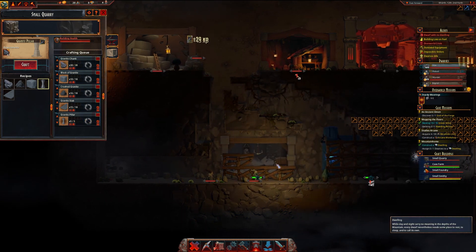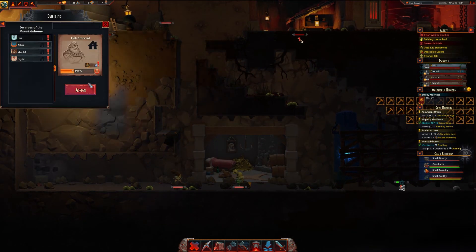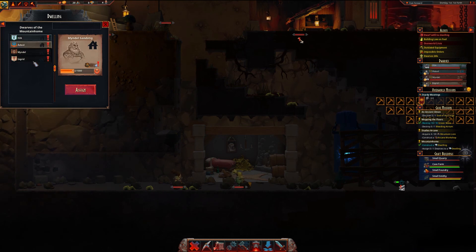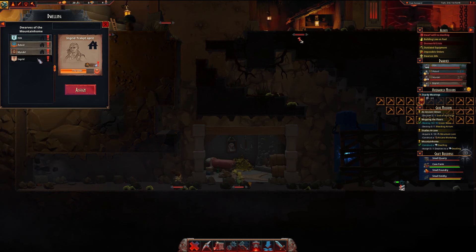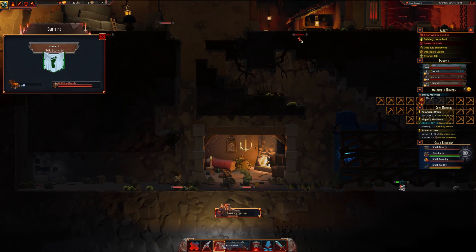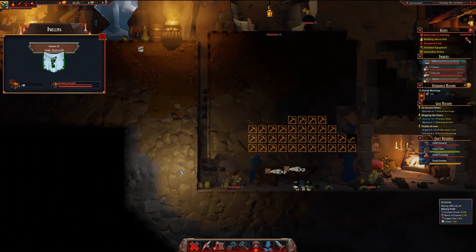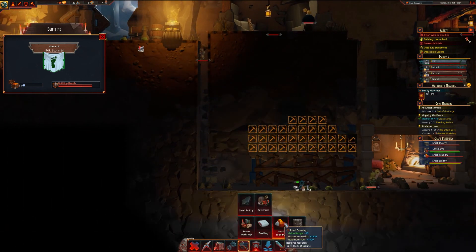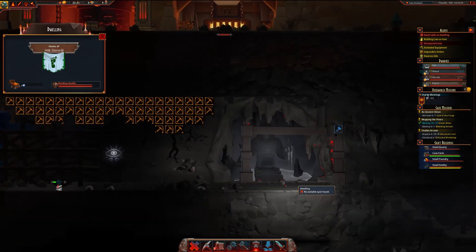Let's see what this dwelling is about - do I need more than one? It looks like I do. What is this greed? What does greed do? Let's see how many I can make because I need at least four. Need one there. Nope, that will destroy my way out again.